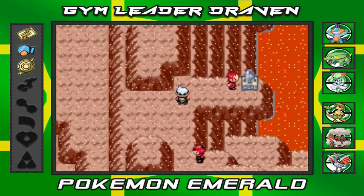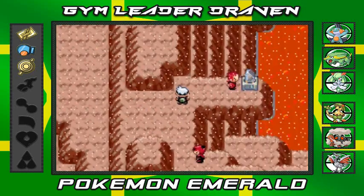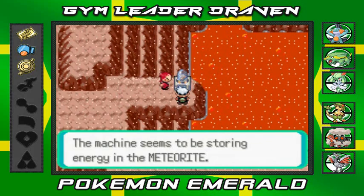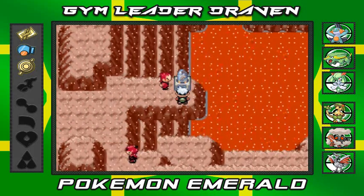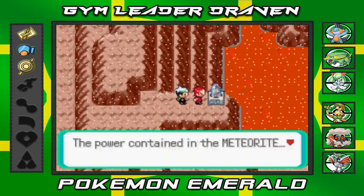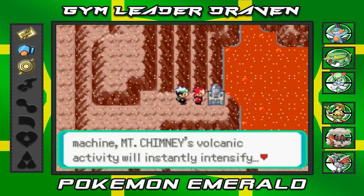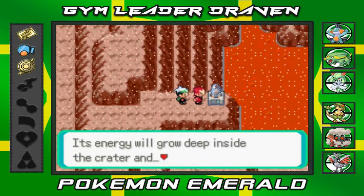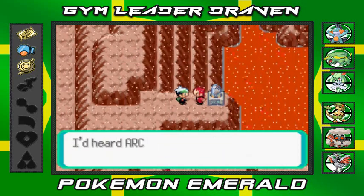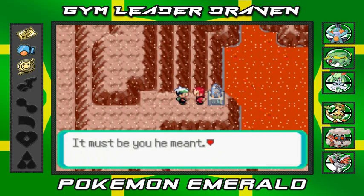In Pokémon Sapphire I guess the meteorite changes things into water or ice age or something. I'm going to stay with Shroomish. The meteorite is fitted into the mysterious machine — it seems to be storing energy. 'The power contained in the meteorite, by amplifying it with this machine, will intensify Mount Chimney's volcanic activity — its energy will grow deep inside the crater.' Then he says, 'Who are you?'